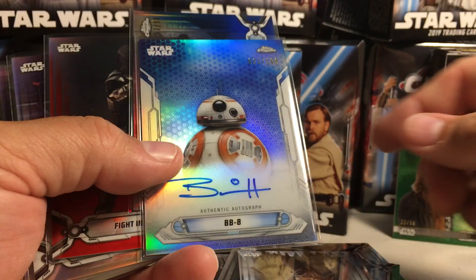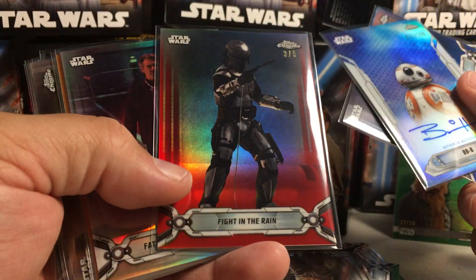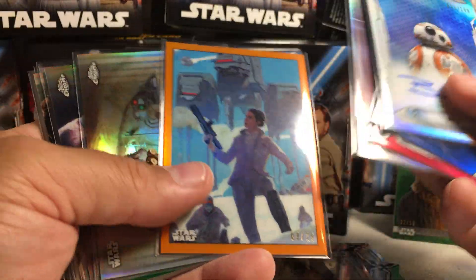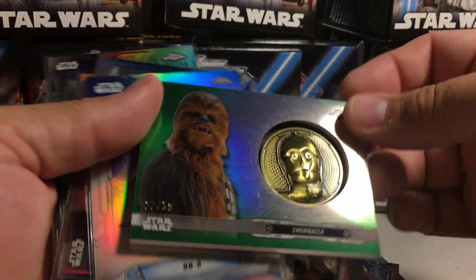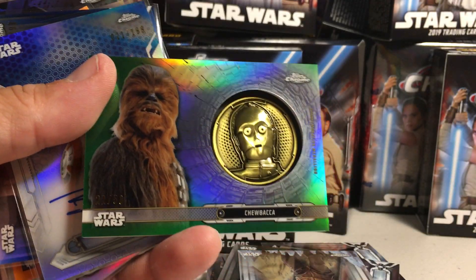So this is a pretty interesting box. We've got a blue, a Bryan Herring BB-8 auto out of 199, a red, a sick Jango Fett, an orange comic book poster, and a green C-3PO and Chewbacca medallion. Alright, stay tuned for more videos.